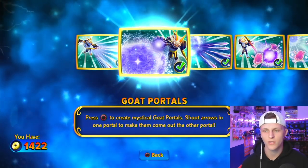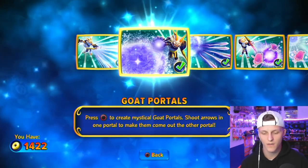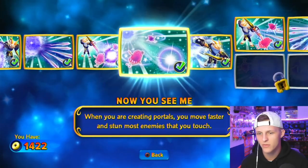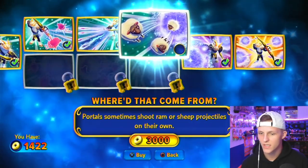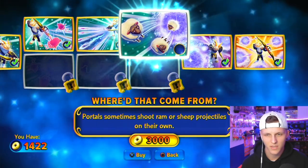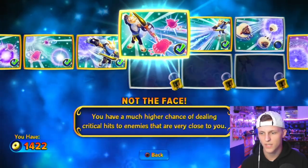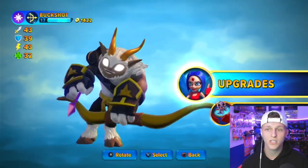His other two moves I just don't use and don't understand very well, but here you create a goat portal — it's like a worse version of Wolfgang's speakers. Then we have this boomerang thing that pulls enemies closer and then explodes. It does pretty good damage, like 70 damage when it explodes or something like that. Portals sometimes shoot ram or sheep projectiles on their own, which is interesting. I went the top path; the bottom path just didn't look as good — there's just more portals. This one had to do with the damage of your arrows, and obviously me loving range Skylanders, I wanted that. Also his Sky Chi is amazing.